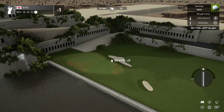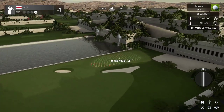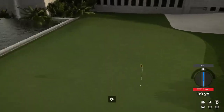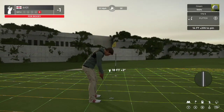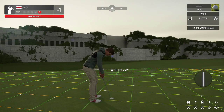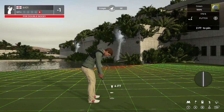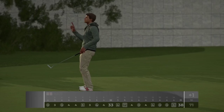So... clubhouse. Not seeing anything — that's definitely a few points docked. No driving range. Cars in the car park... no car park. Geez. And we finished over par after working so hard.